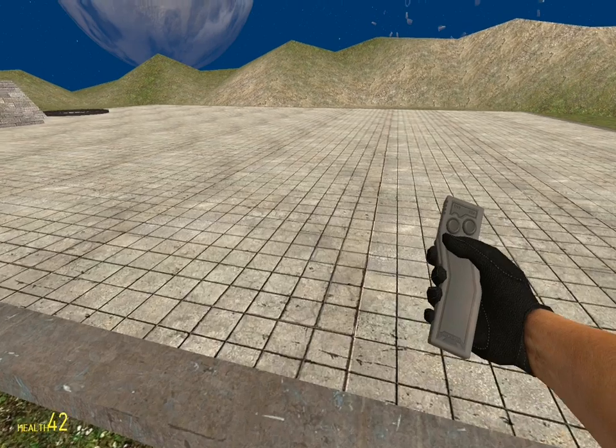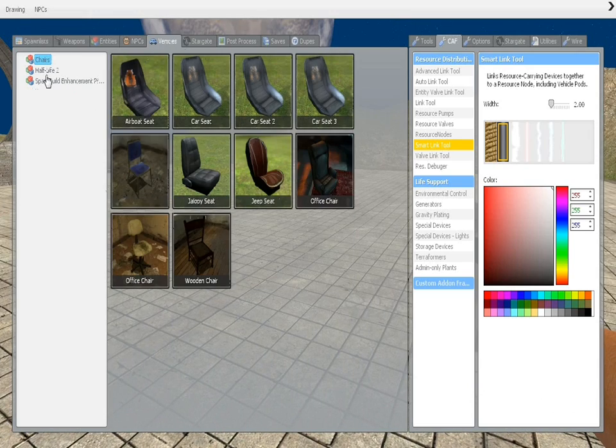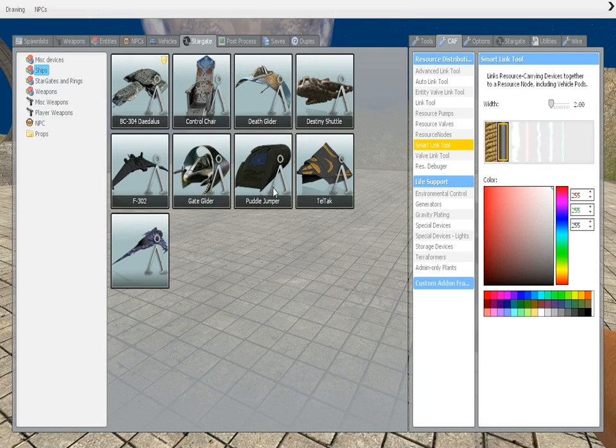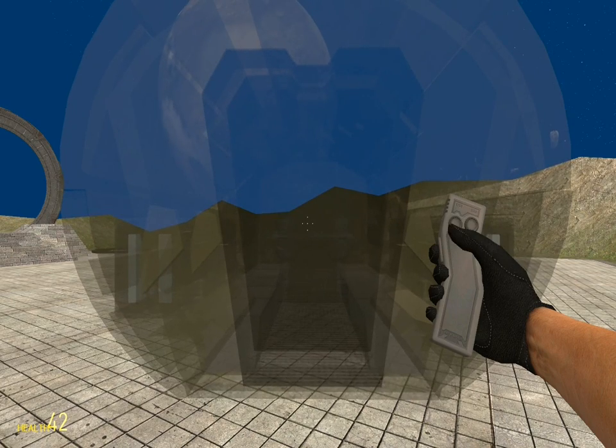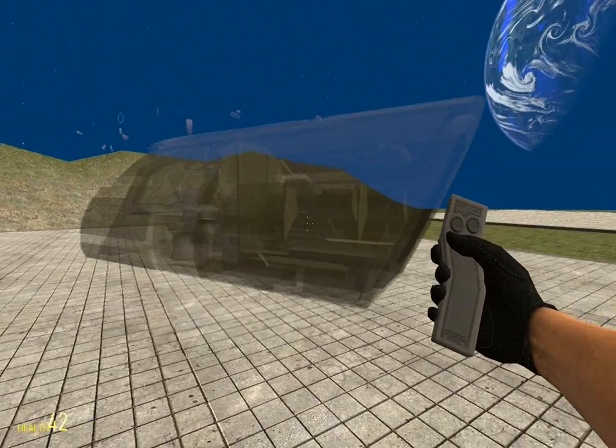There is the jumper remote, which if you spawn a jumper, you can use to cloak it or to do other various things with it.